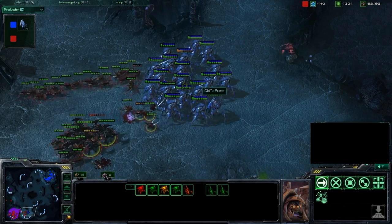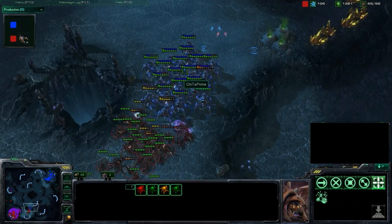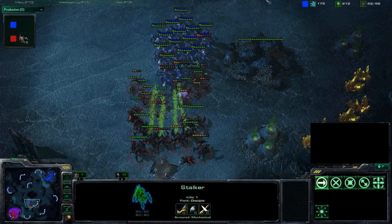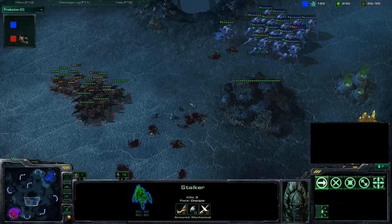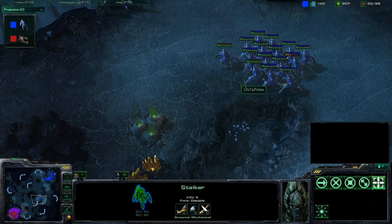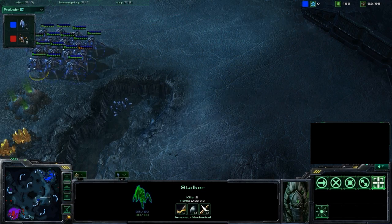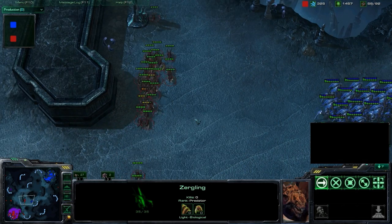A surround against Blink Stalkers is really only effective for a few seconds until the Blink cooldown finishes. Just doing some great killing — every time those Stalkers stop, turn around, and shoot, they kill two to five Lings. In the long run, Stalkers may lose shield damage, but they don't really lose much life damage compared to these Speedlings.